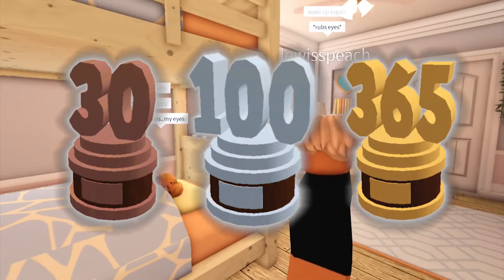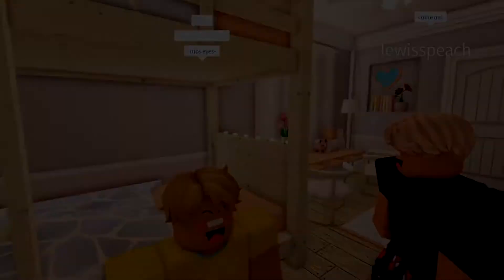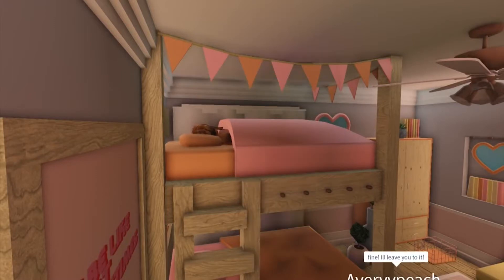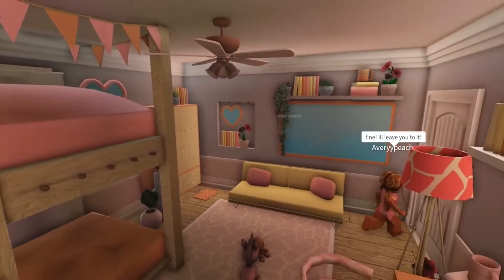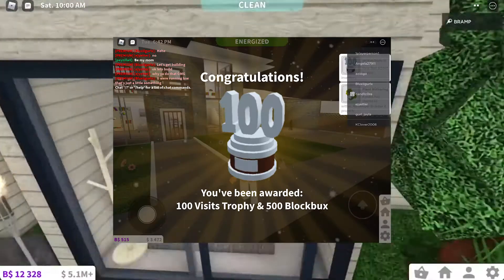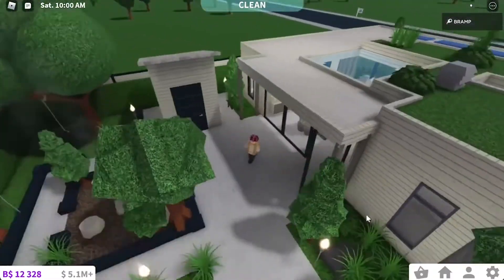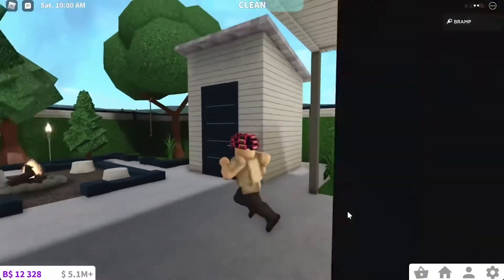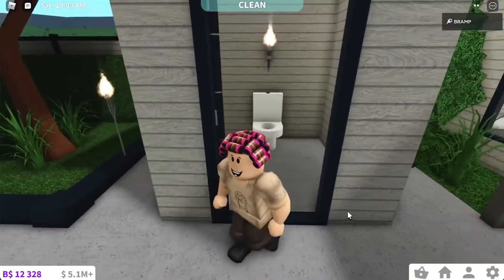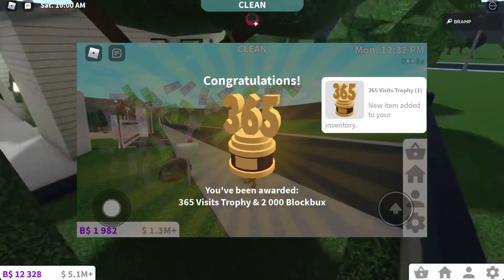Next up, we have the 30, 100, and 365 visits trophies. In order to obtain these trophies, all you need to do is play in Bloxburg for a total number of days. The 30 visits trophy requires 30 days of play, the 100 visits trophy requires 100 days, and so on for the 365 visits trophy. Keep in mind that you don't have to play Bloxburg every day — as long as you visit the game over 365 times, you'll be able to obtain all the trophies.